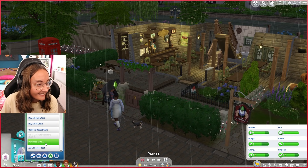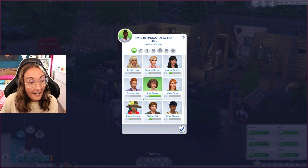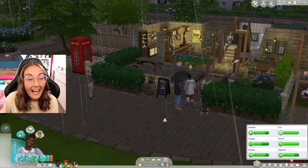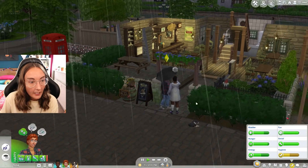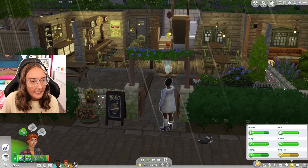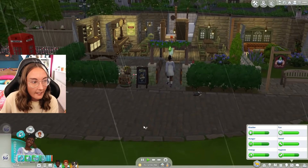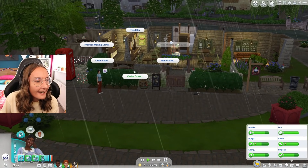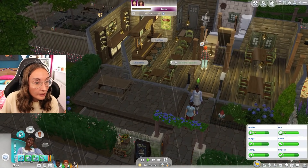I didn't invite Inez. Get her over here — invite to hang out at current lot. I don't even know if this is gonna work because my game has been glitchy as anything when inviting people out. Oh James is a bit stinky actually. Inez will be right over. I'll believe it when I see it, game. Oh she actually is here — would you look at that! Let's go here together.